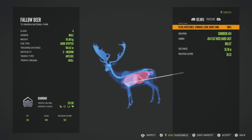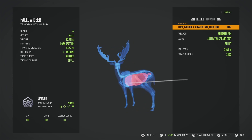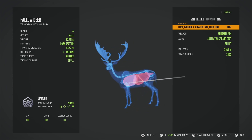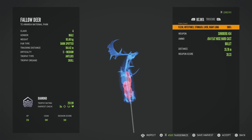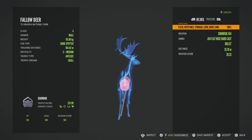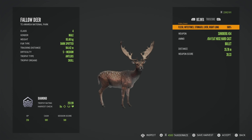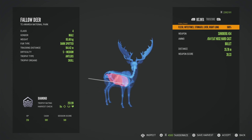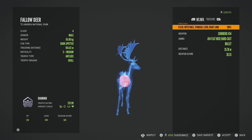We got the diamond — but we didn't quite have enough penetration and we were just off to the side. We had enough penetration, but the angle was still off just a touch. That's unfortunate. I mean, hey, diamond fallow deer — I'm not upset about that at all, but that's not quite what I wanted to do.